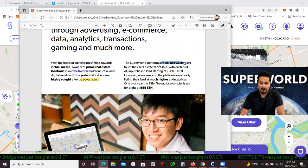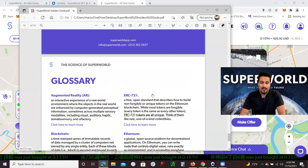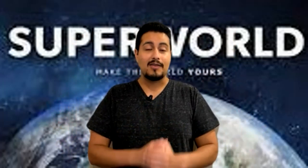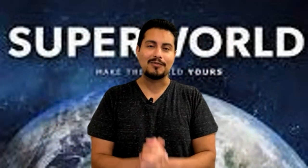The SuperWorld platform already allows owners to list real estate for sale, with each plot starting at 0.1 Ether. However, some users are already listing at much higher asking prices — for example, the Eiffel Tower is now selling for 888 Ethereum, which is pretty insane. I hope this whole thing makes sense — I know it sounds crazy, but this is the metaverse. Welcome to the new metaverse digital world. If you have any questions, ask down below in the YouTube comments, and don't forget to smash that like button and subscribe. Take care, guys.